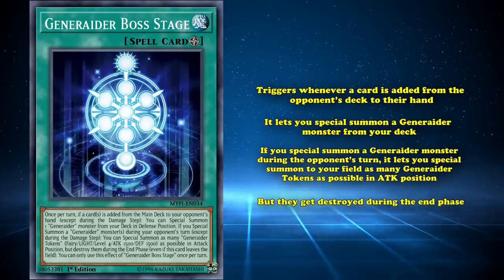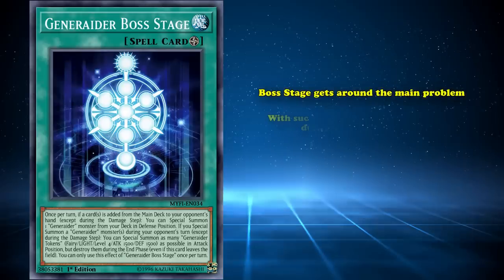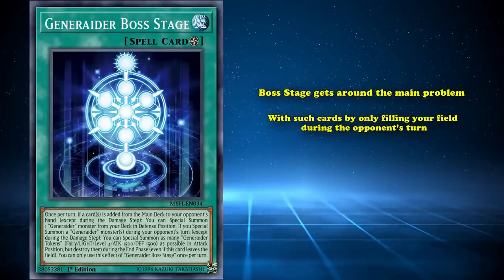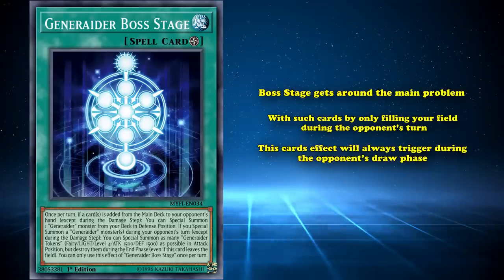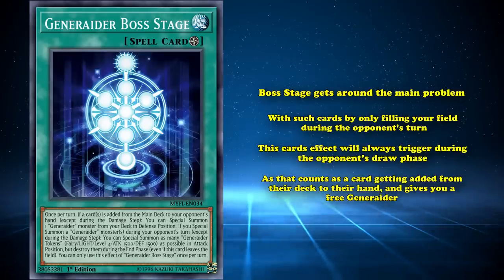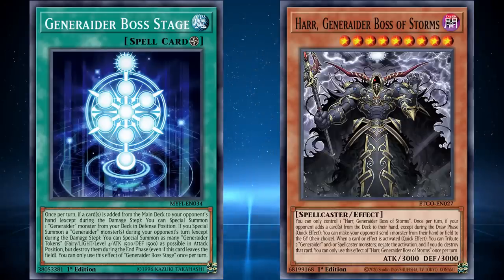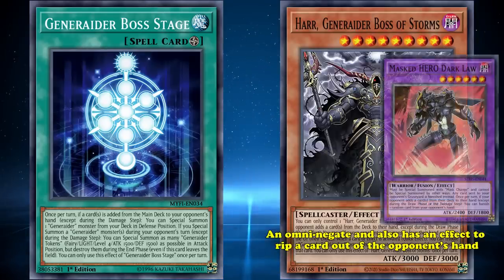Token generators have always been ridiculously good since Link Monsters came out, as can be seen with how badly Tomahawk wrecked the format while it was around. But Boss Stage gets around the main problem with such a card by only filling your field during your opponent's turn. This card's effect will always trigger during your opponent's draw phase, as that counts as a card getting added from their deck to their hand, and gives you a free generator as well as fodder for its effects. The scariest of all of them being Haar, which is both an Omni Negate and also has an effect to rip a card out of your opponent's hand, a la Dark Law.